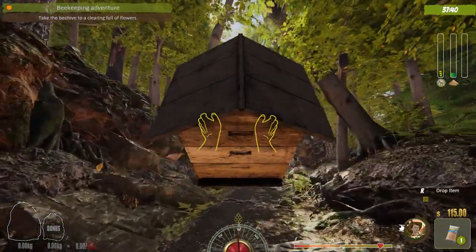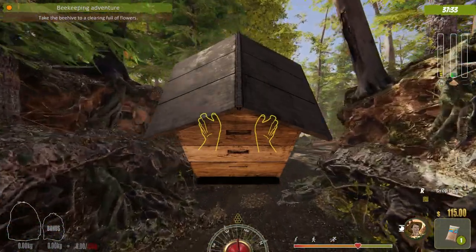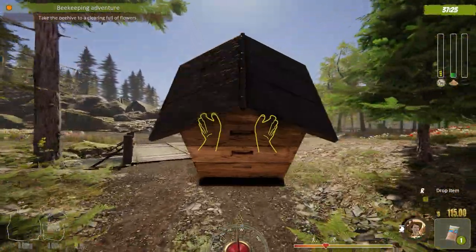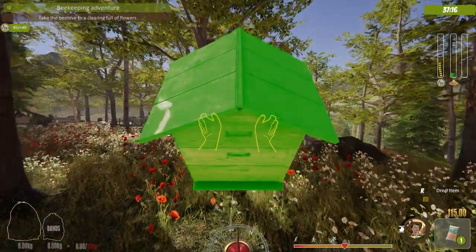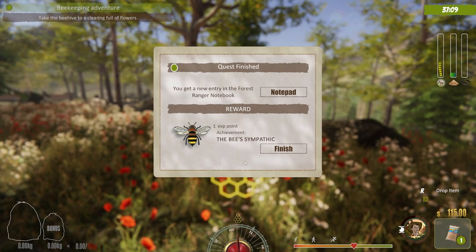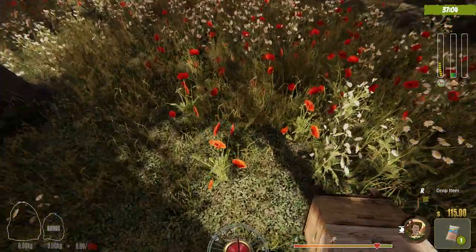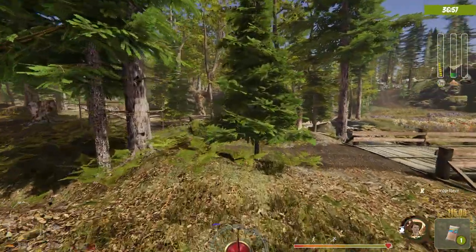I know where the flowers are because of that 12-page document — it's part of what I didn't make you read. Here we go — flowers right here, and I'm exhausted from running with a beehive over my head. We'll drop this bad boy right here — it fell the wrong way but it still works. Next we need to go put out a fire.